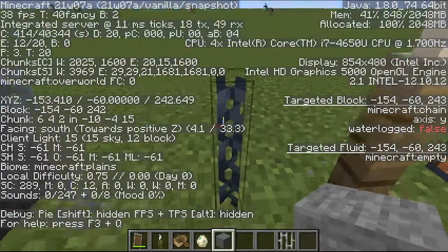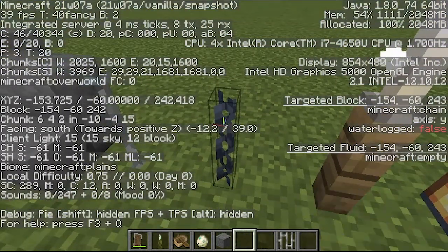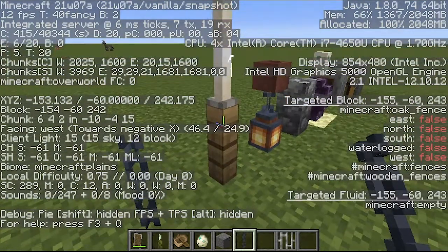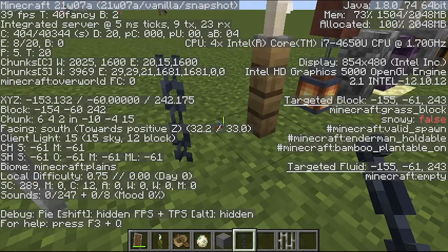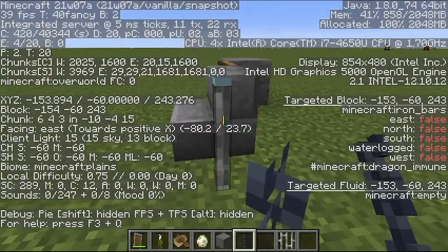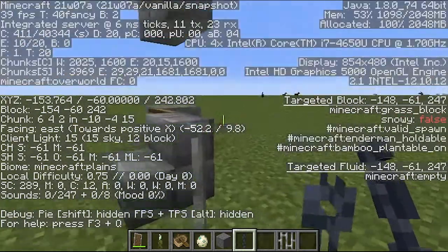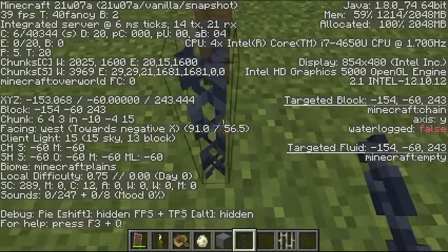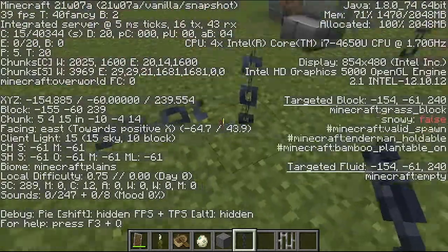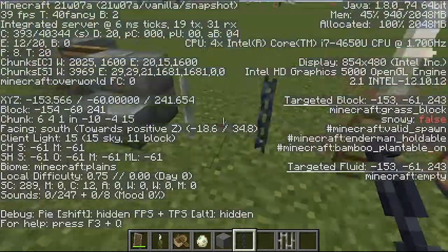Including the chain. The chain is a shockingly special block in Minecraft — it's really bizarre, honestly. To my knowledge, the chain is the only block in Minecraft that has a half a pixel. It's nine and a half pixels instead of nine or ten, which means you can be very precise with the chain. It's oddly useful because you can use it to align very precisely, though there are still times when it doesn't work.